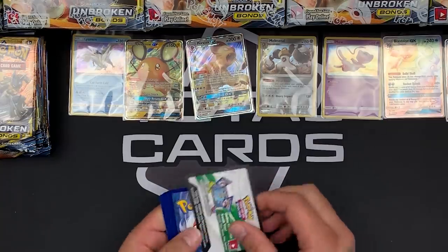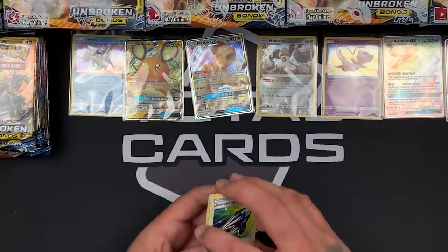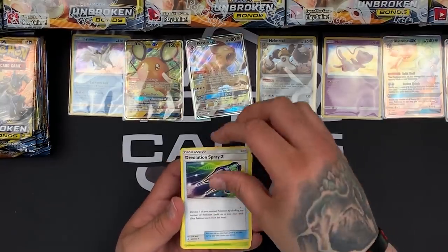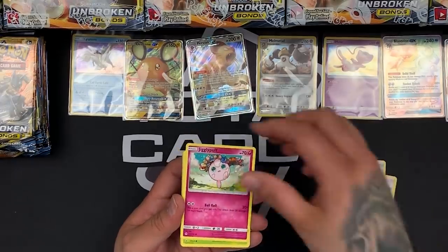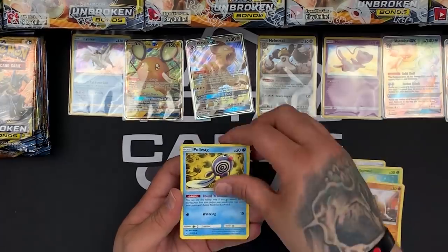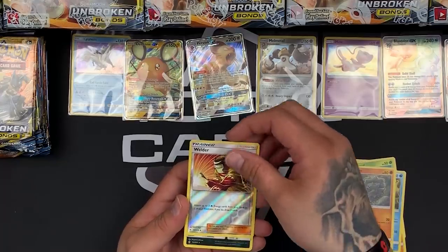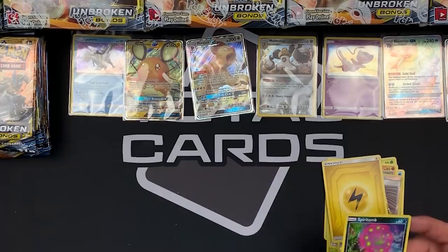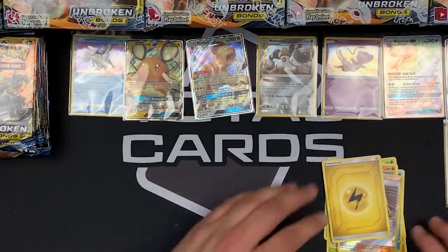We've got that Jigglypuff again. We have a white card — all these are also on the website, click the link below. In this one we've got a Devolution Spray Z, Metapod, Kogos Trap, Jigglypuff, Bellsprout, Diglett, Poliwag, Rhyhorn. Our reverse is a Welder and the rare is a Sableye Holo. Okay, we'll take it — it is a Holo, it's part of the set.